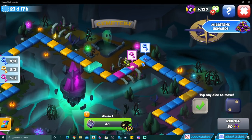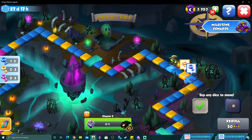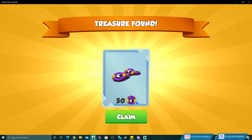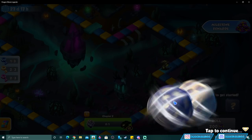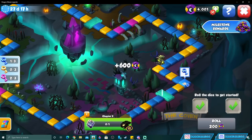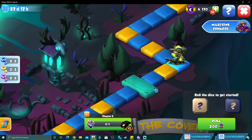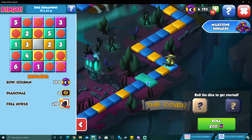Rolling the dice moves you ahead by the number shown — landing on specific tiles to collect keys and currency. Rolling a five moves five tiles ahead, opening a blue chest for bonus currency. Pay close attention to green tiles and their relation to the bingo board. You should try to complete as many rows and columns in the bingo as possible — it gives bonus event currency, tickets, and pieces of Molten.